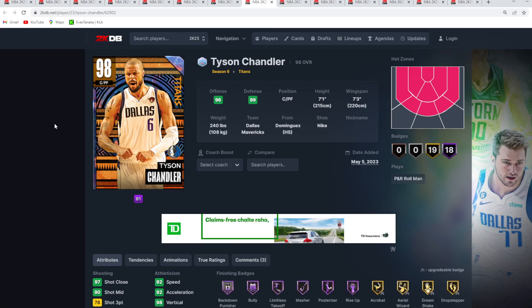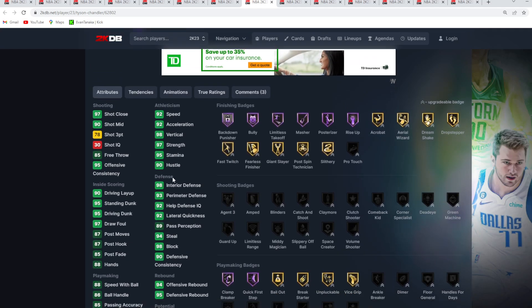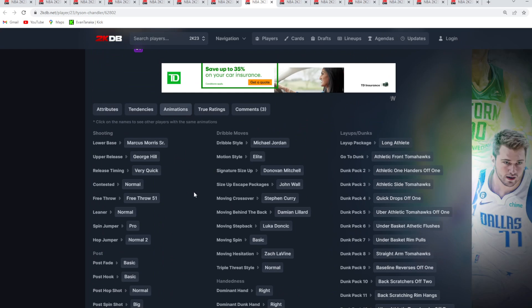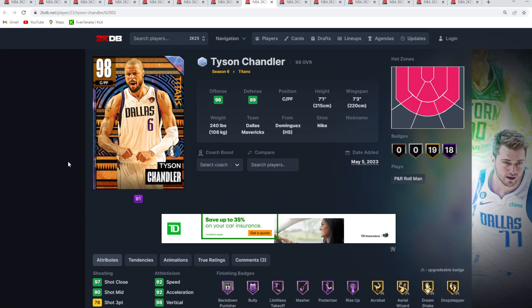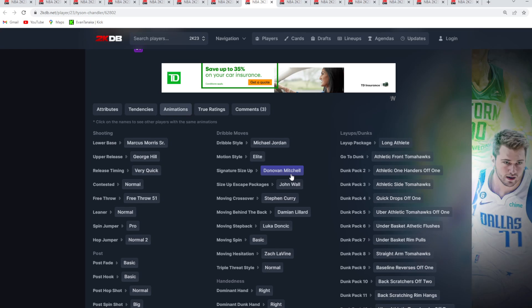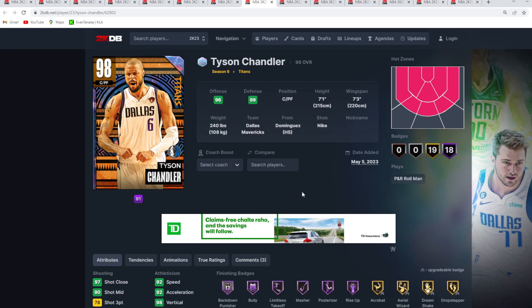At number 7 is going to be the Opal Tyson Chandler — a center and power forward, 7'1 with a 7'3 wingspan. He's another Hassan Whiteside type of card: elite defensively and super athletic. He's really quick for a Tyson Chandler card. It all comes down to his jump shot — if you can green with it consistently, it's a solid release. In the catch and shoot I think it's a pretty good jump shot, and he's also got some good dribble sigs with the D-Mitch size up and the John Wall escape. Tyson Chandler all around is an amazing Galaxy Opal card — the seventh best in the Titans set.